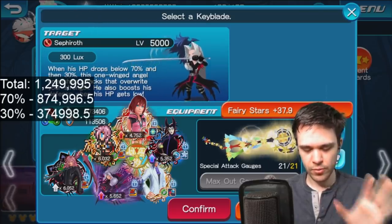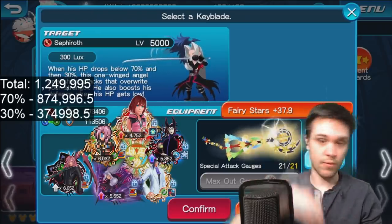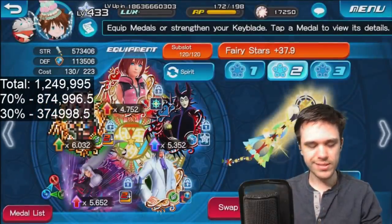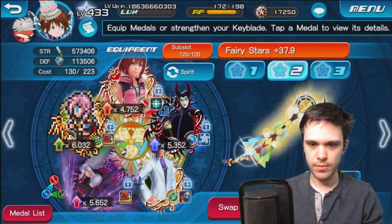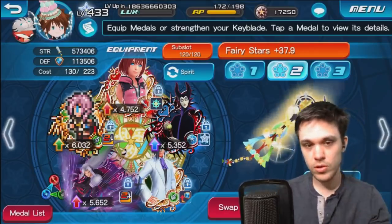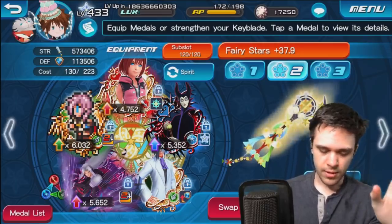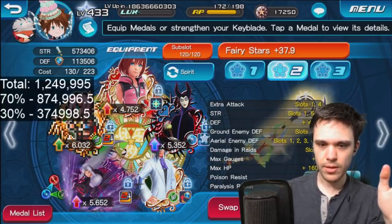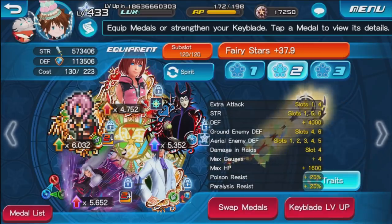Let me go ahead and quickly show you guys my setup before we jump into battle. This is the setup that I'm using. Let me turn off the thresholds real quick — there we go. Most of my medals aren't anything ridiculous. I'll put up my traits so you can see them, and I'll quickly hide my body as well so you can look at it properly.